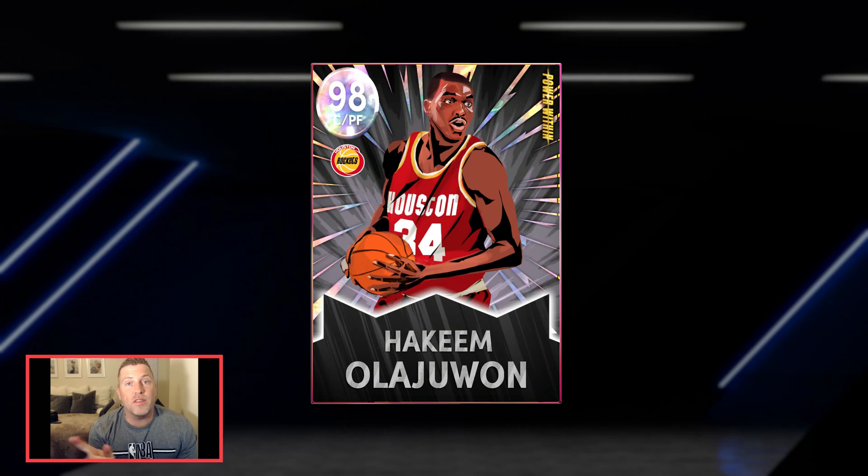That is the gameplay with the Hakeem Olajuwon Power Within edition — the cartoon version, beautiful card. I really like this card a lot. However, there is another Hakeem Olajuwon out there that you have to get in order to get that Cedric Maxwell you saw in the gameplay. Cedric Maxwell has the best release on very quick. We also got Chris Mullen today with a very quick shot. Cedric Maxwell would be something elite. 150 likes gets you a Cedric Maxwell gameplay; 200 likes gets you Ja Morant.